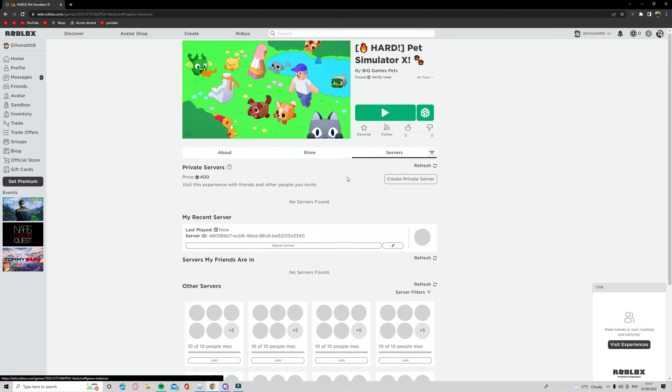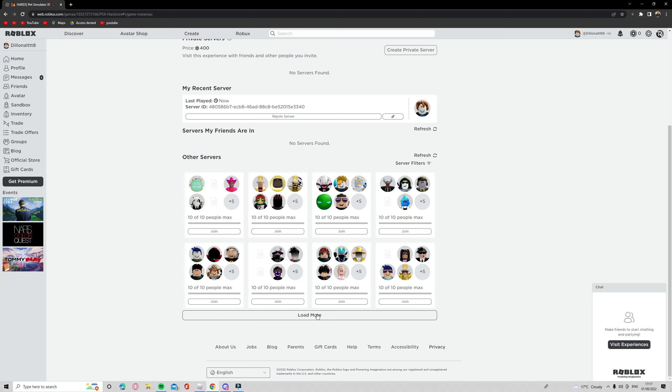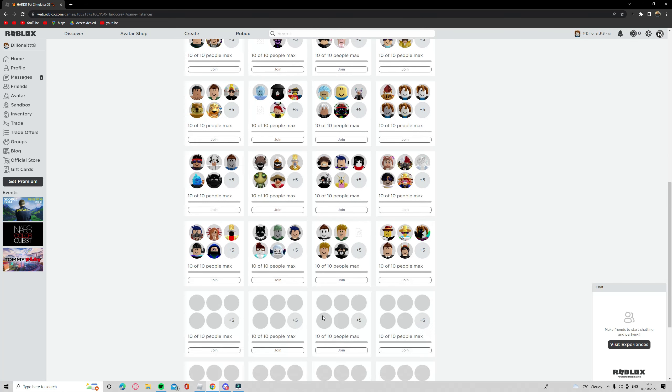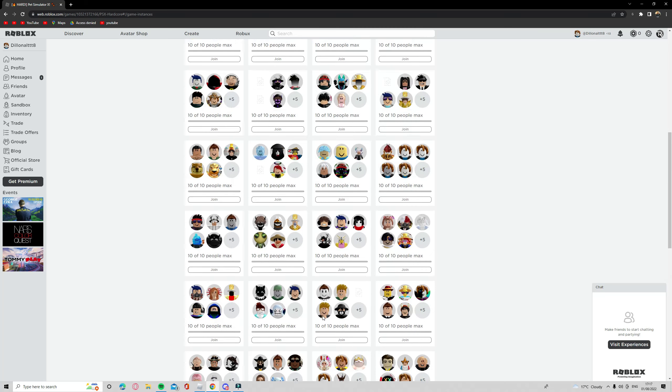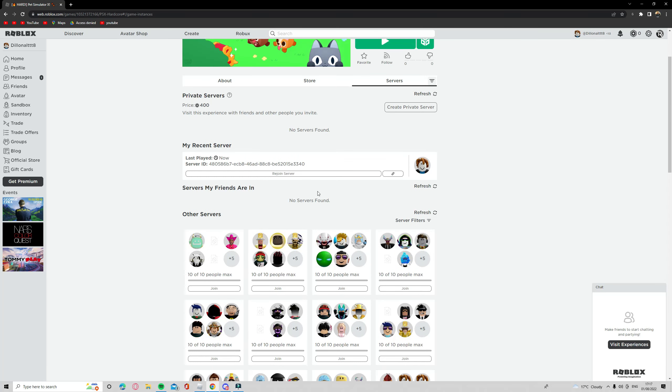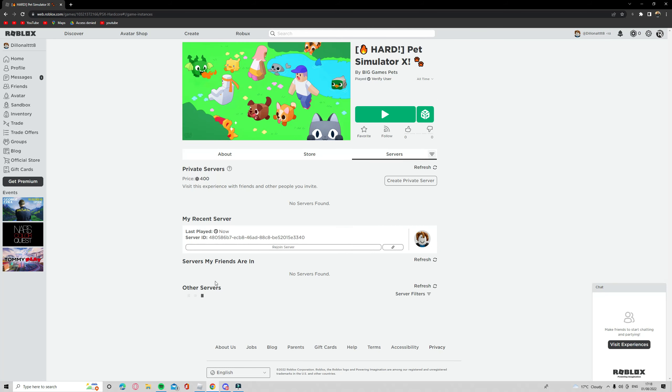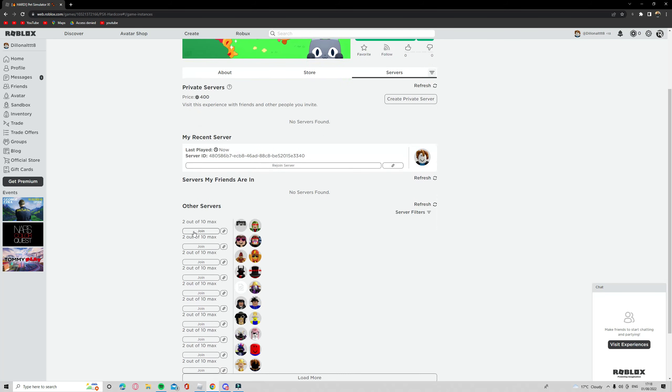Then you need to go to servers, scroll down, keep on going until you find a server that's not full, so then you can join — like this one here.